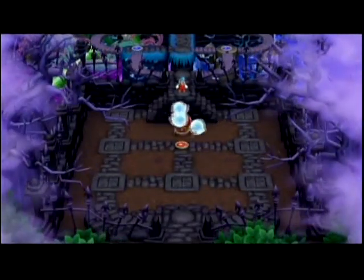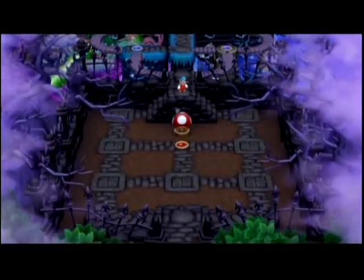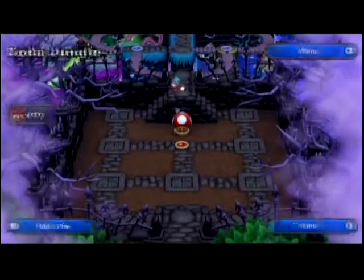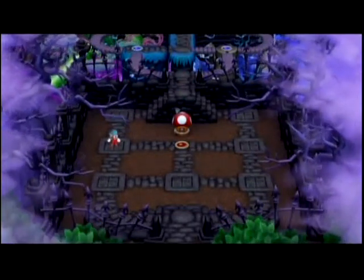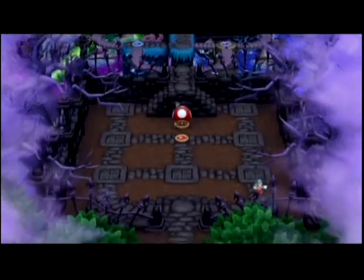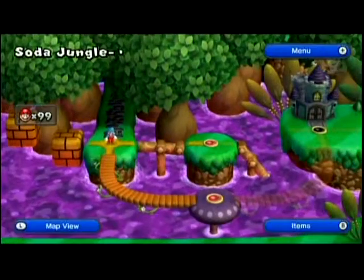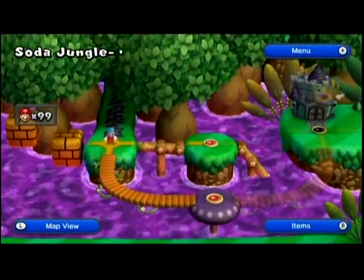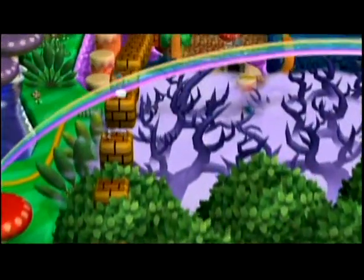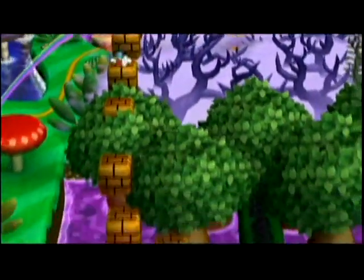Now we're gonna go through this little interesting thing. The boos have positioned themselves in such a way that there is actually one path where you won't run into any of them. The path is different every time. Alternatively, if you didn't want to deal with that, you could just take the secret exit from Soda Jungle 2.